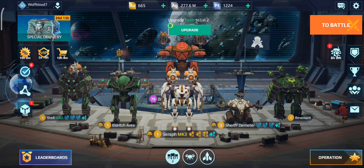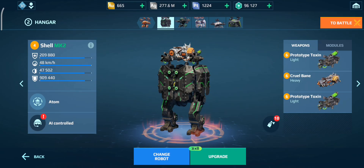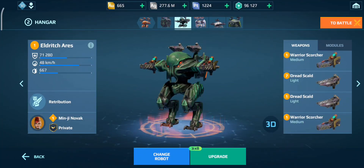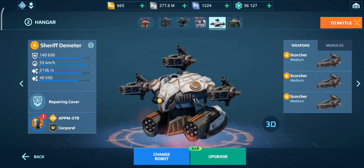What's up guys. So in this video I decided to use something a bit different with the Hangar X. I decided to completely match the Hangar X but with all my robots, and me and Anto War Robots are going to do a 1v1 with it. I have the Shell in Hangar X with the Bane and Toxin, also the Eldritch Ares with the Blast Charge weapons. I'm using some special edition weapons, and the Demeter with Scorchers.